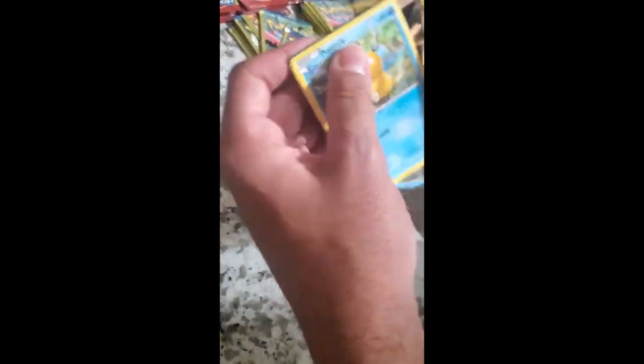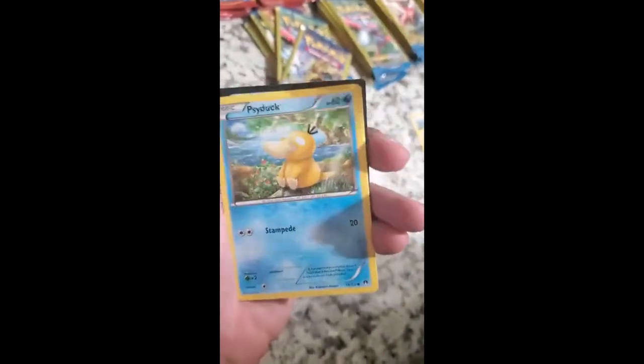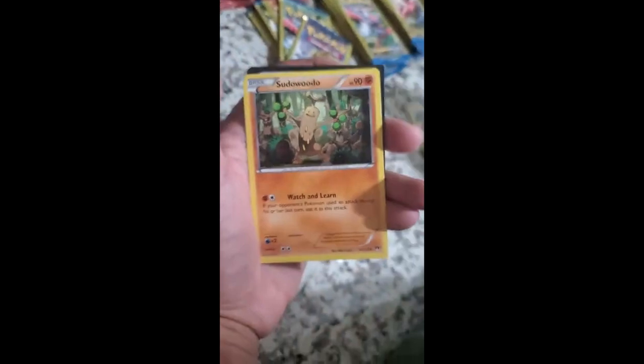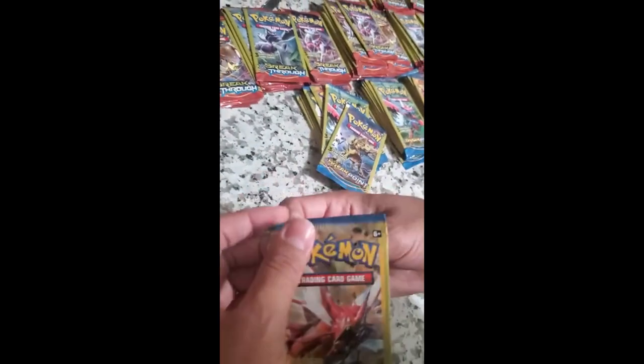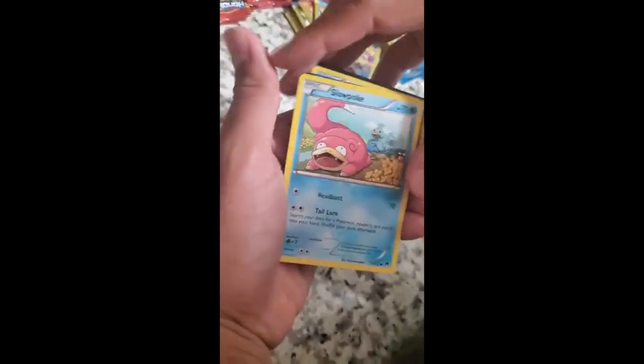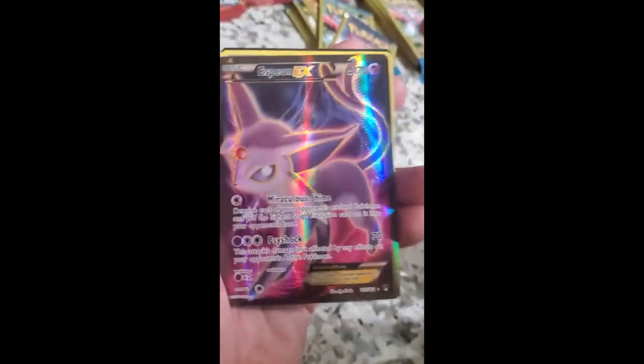Is Cloyster part of the original 150? Yeah, Cloyster was part of the first generation. Psyduck — no way, he was 20 bucks? Just kidding. Sudowoodo — I like Sudowoodo. I don't remember Cloyster. One of the Elite Four had nothing but water and ice Pokémon and she had Cloyster in her party. It's an evolution of the Shellder Pokémon. Slowpoke. Oh, we got our first rare!